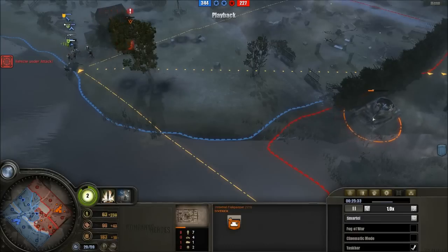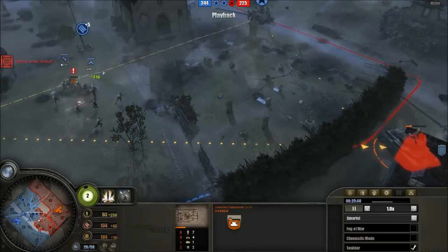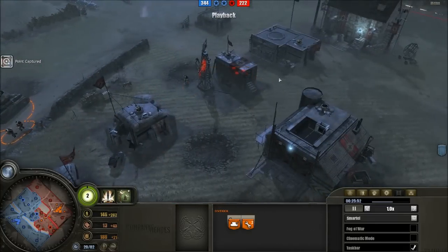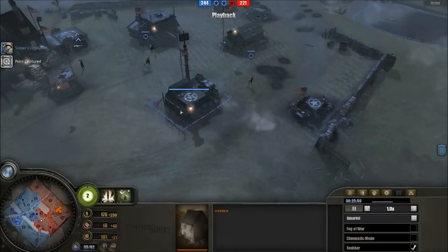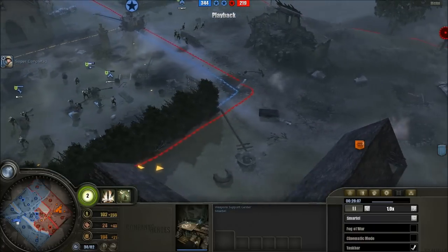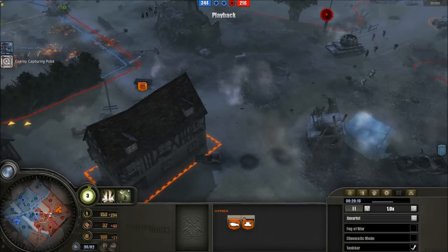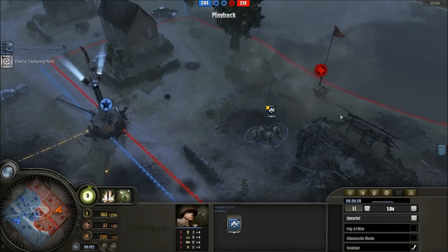Ostwind moves in, Veteran Level 1 — so that's good, but he could still lose it. Volksgrenadiers rushing in. By killing one crew member the Ostwind gained enough time to escape — heavily damaged. Divekick is going to lose the Volksgrenadiers squad. He should definitely retrieve them. They actually got stuck — not his fault at all. Ostwind repaired, although now the other one needs repairs. MG42 holding up there. More snipers — I really think Smartel is making a mistake. He's a bit too caught up in snipers as they're really not working out for him, particularly with all the Ostwinds.